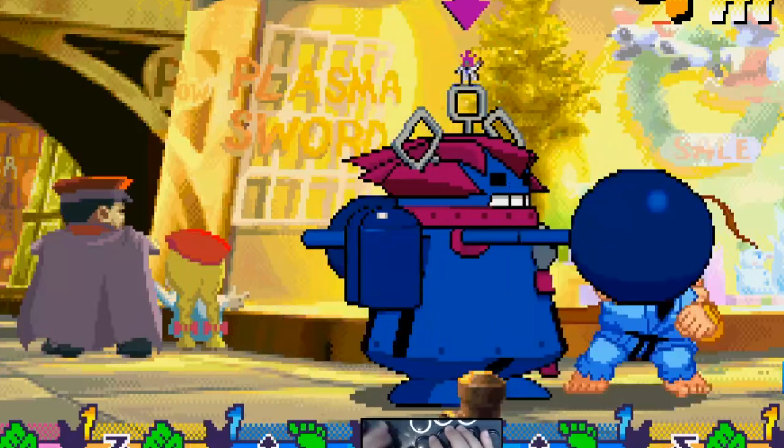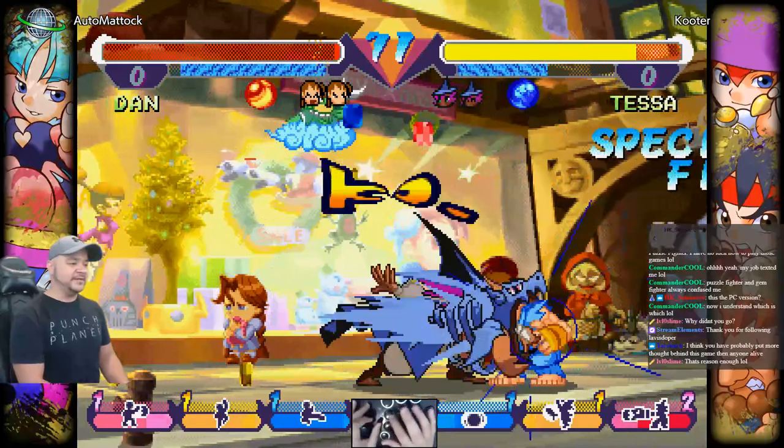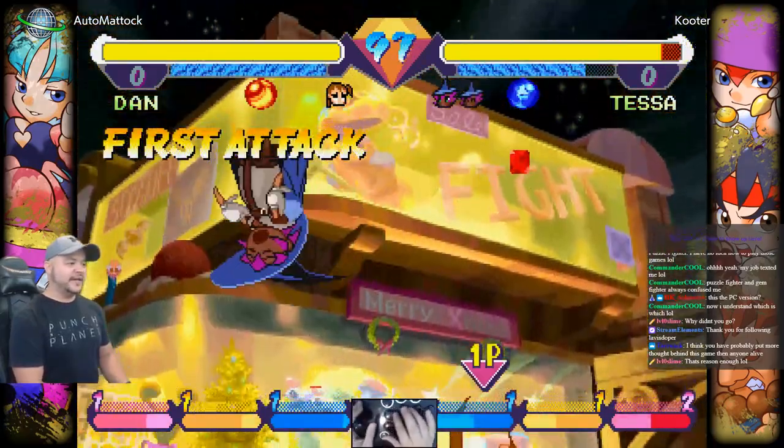Dan's got a dive kick? What is this? Oh, it's a command grab. So I gotta jump on wake-up — or I can probably attack that. If it's a command grab I can just wake up with buttons.